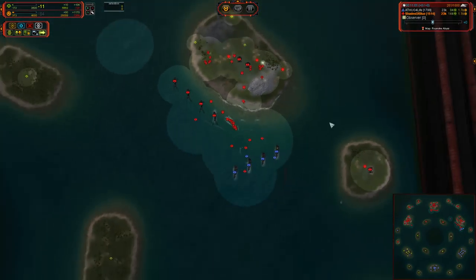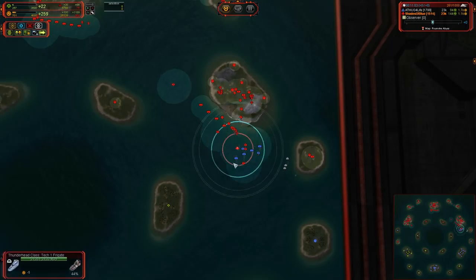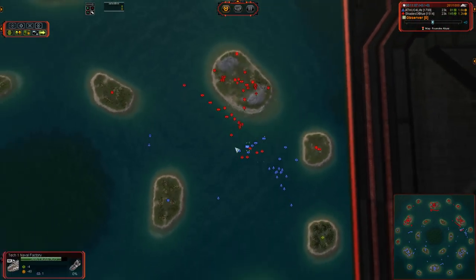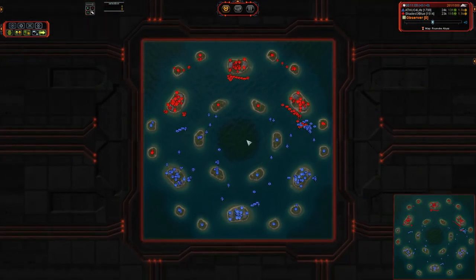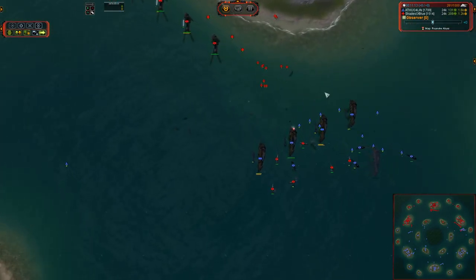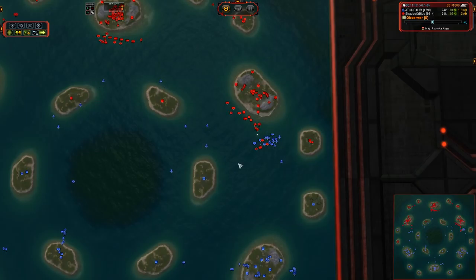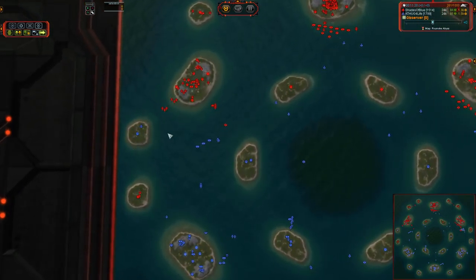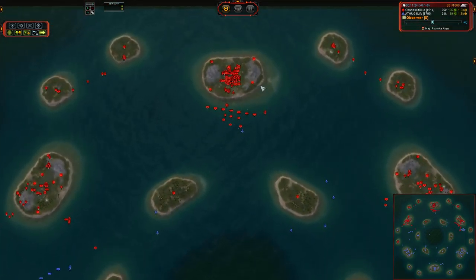When Shades of Blue forces these factories out, he will have a nice little chunk of reclaim here — nothing too terribly huge, but several thousand mass worth — within easy grabbing distance of his engineers already in the area. Corsairs are moving up towards the north, at least one Corsair.